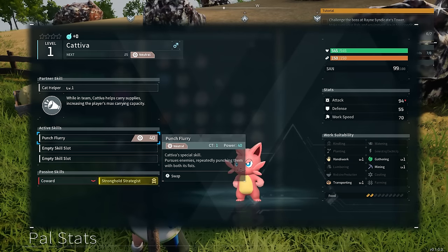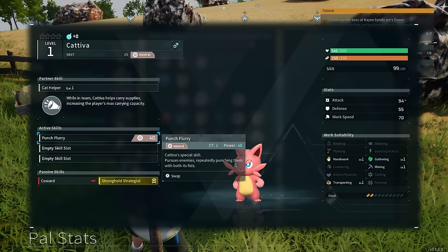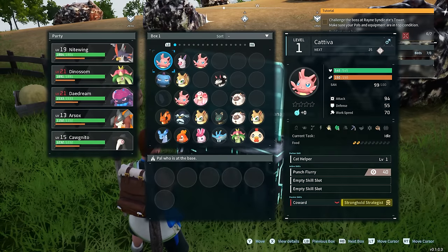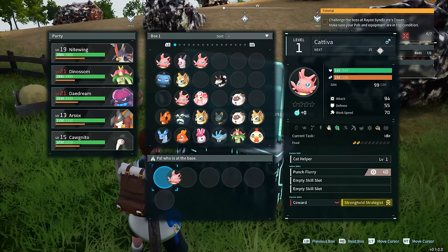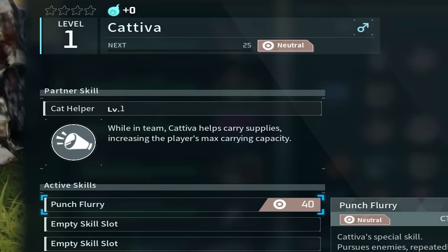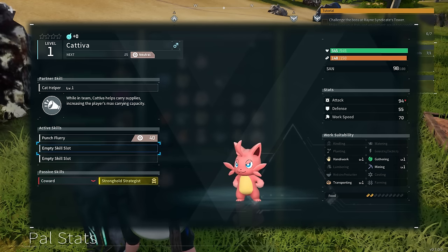Go ahead and view details and look at all the work suitability they're able to do around the base. They have level 1 handiwork, level 1 transporting, level 1 gathering, and level 1 mining. Something pretty awesome they also do is while on your team, Cativas helps carry supplies and increases the player's max carrying capacity. So you'll be able to carry more while having these Cativas — definitely worth getting.